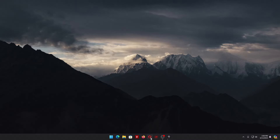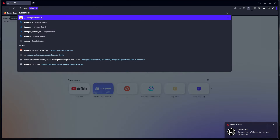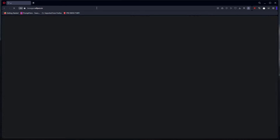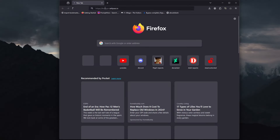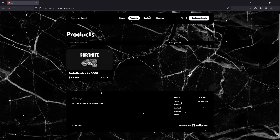First of all, what you're gonna do is go to your browser and open a new tab. You're gonna go to this website: code-cycle.sellpass.io. You can use Brave or Chrome and navigate to that website.